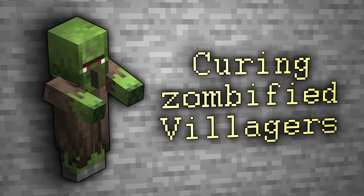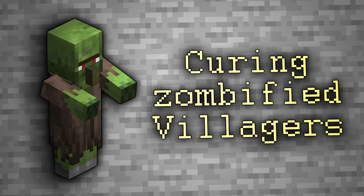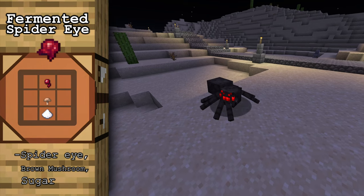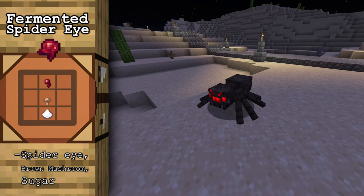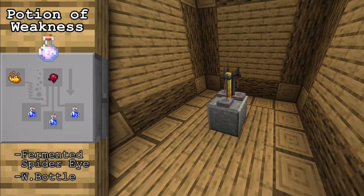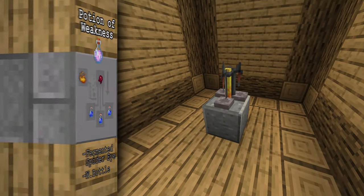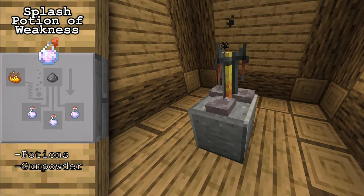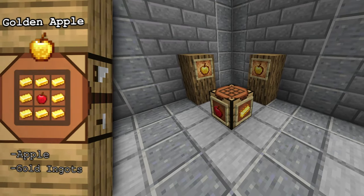We'll start with the most difficult option: curing zombified villagers, which begins with brewing. You need to craft a fermented spider eye by combining a spider eye with sugar and a brown mushroom, then run that through a brewing stand with bottles of water to create potions of weakness, and run those potions through the stand again with gunpowder to make splash potions of weakness.